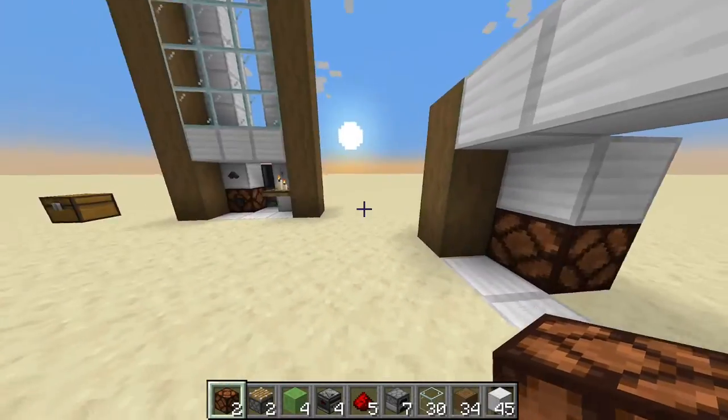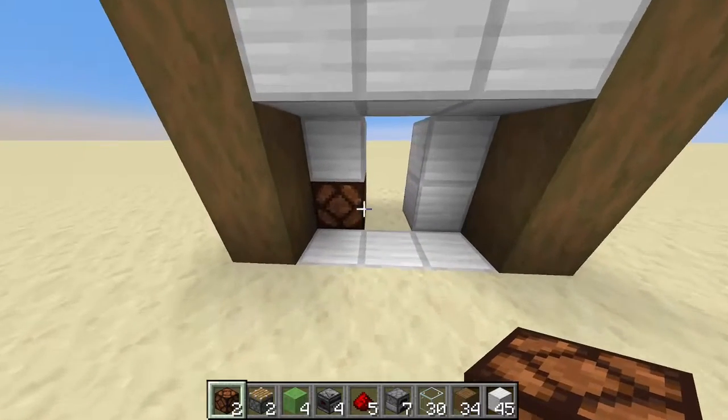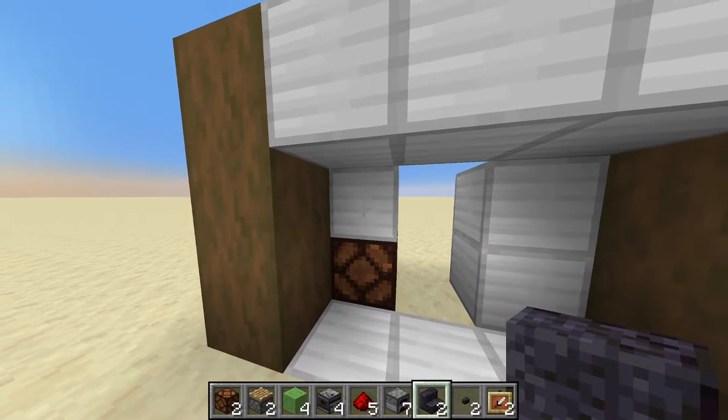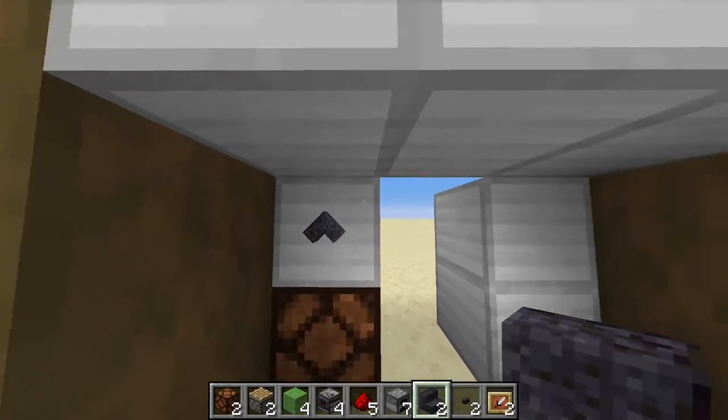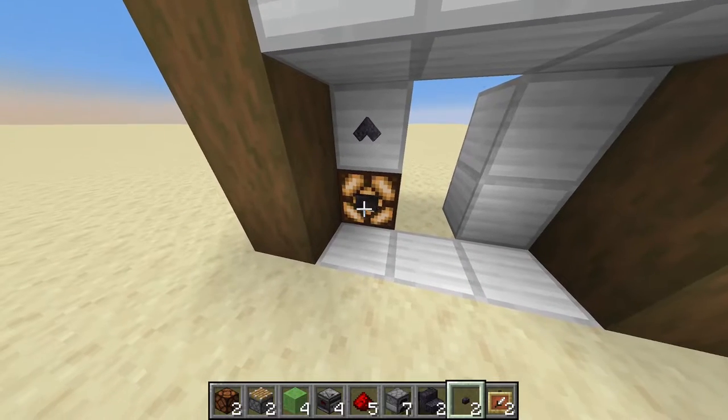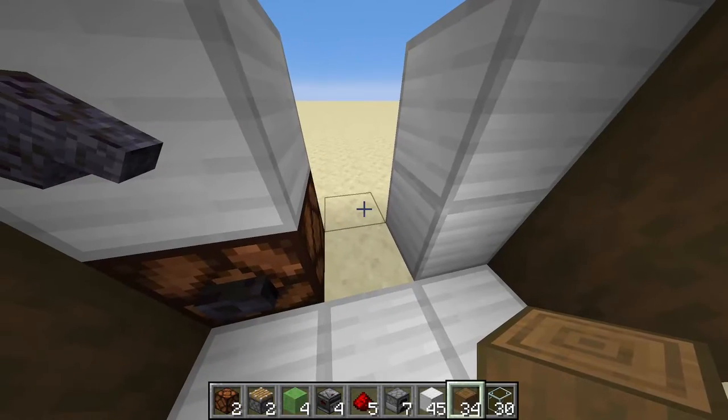Here you're gonna place a redstone lamp. Up here you place your invisible or visible item frame. Place the stairs and rotate them facing upwards. Use a button and place it on the lamp. And now for the actual flying machine.